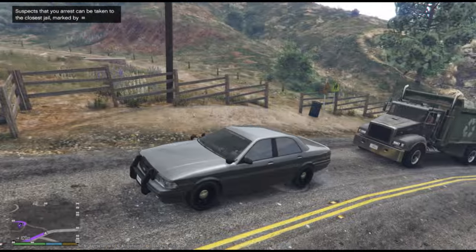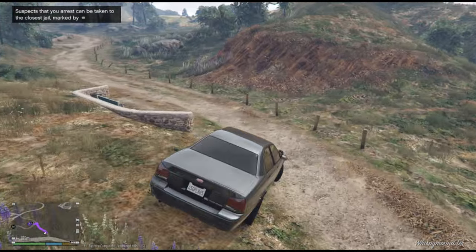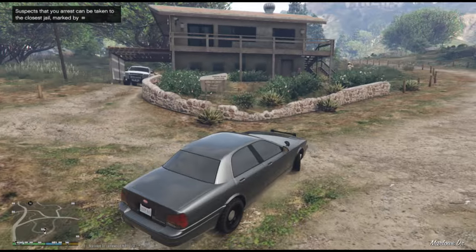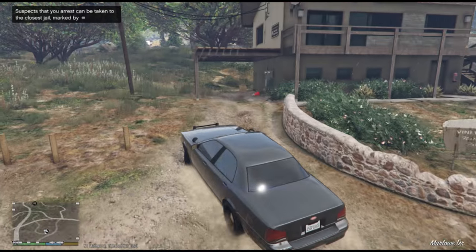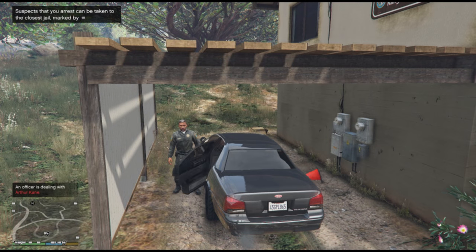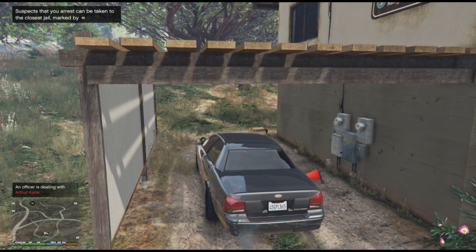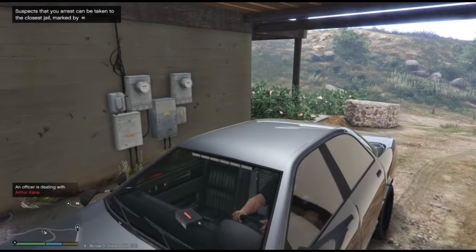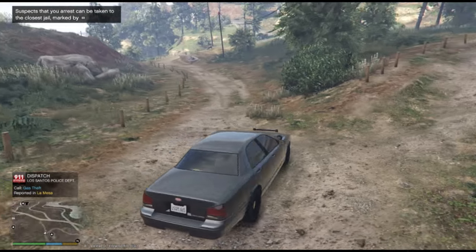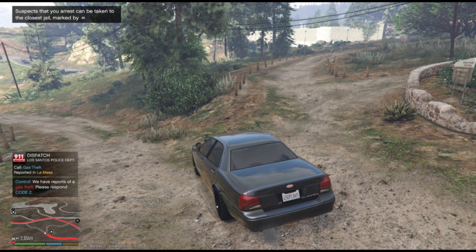There's a dirt trail — what is this guy doing? We're circling around here to get on the dirt trail. The police station is just right up here — looks like a wilderness station or sheriff's department. Just right here, we're going to drop this guy off. Arthur Kane is going to jail for grand theft auto. Car should be repaired during this process as well. We've got reports of a petty theft in La Mesa and a gas theft — we'll save those for the next episode. Thanks for watching, see you next time!